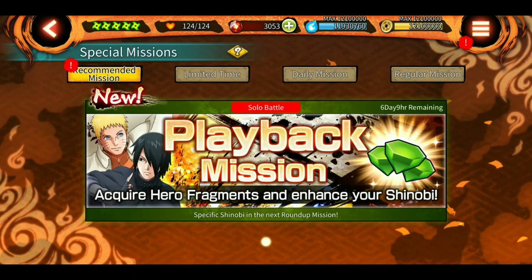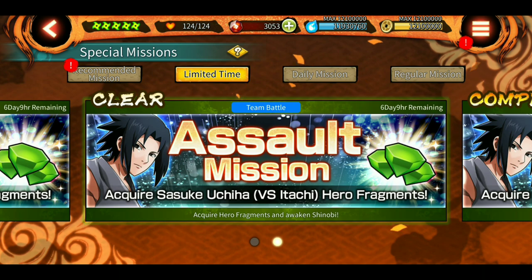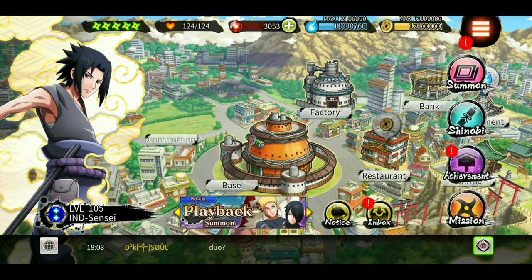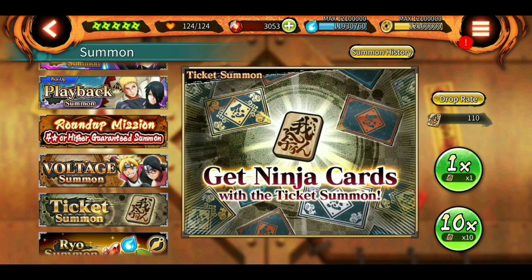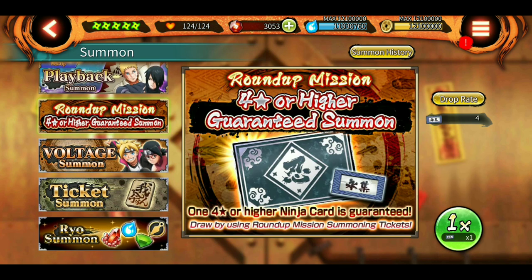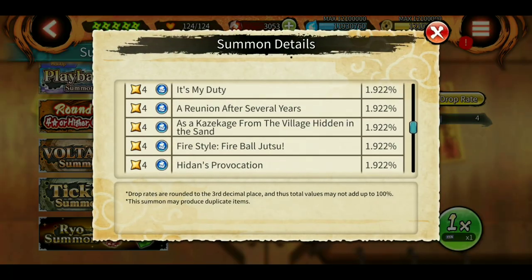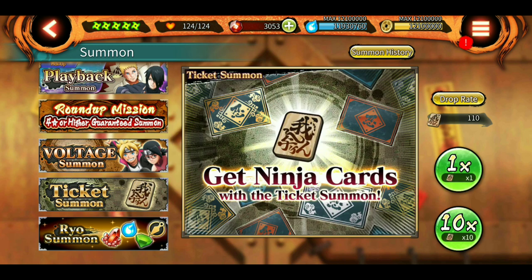Play assault missions as well as rounds of missions to get hero fragments. Also, another thing you need to do is stock up on summoning tickets — I've saved up around 110 summoning tickets. I'm also saving round of mission tickets until the anniversary, hoping they'll add new characters to the drop rate, since right now it's still Kabuto. So I'm waiting until new characters appear in the drop rate before I summon on both summoning tickets and round of missions.